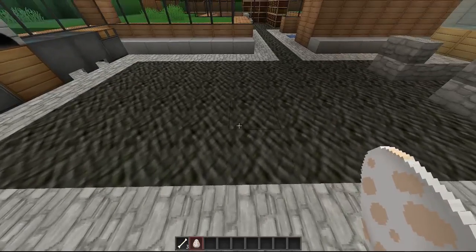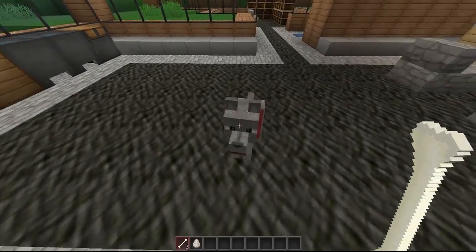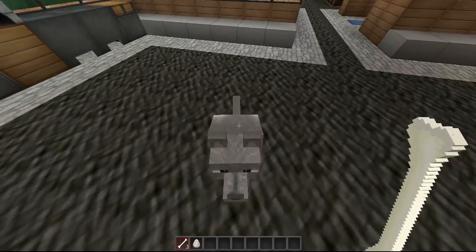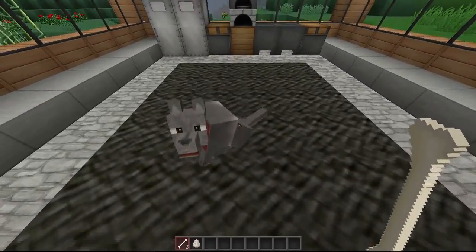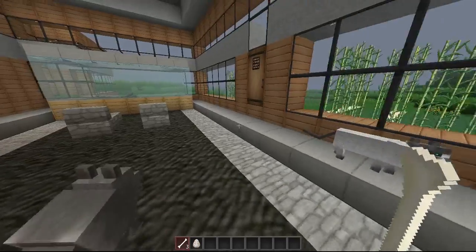So you get your wolf egg from your menu, click it to the ground, and just give it a bone. And then he'll sit down and then he'll get a collar. It depends on your texture pack — some texture packs might not have a dog collar. But as long as he's sitting down, that means he's your pet.